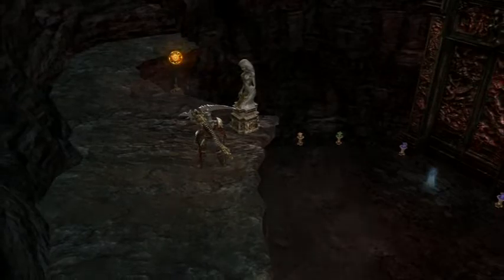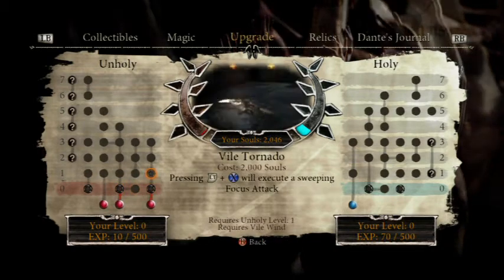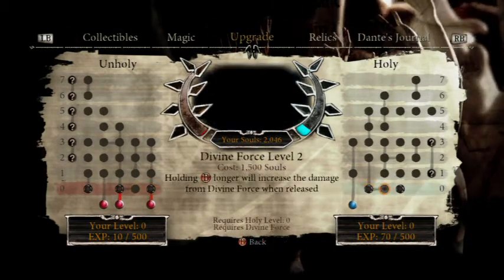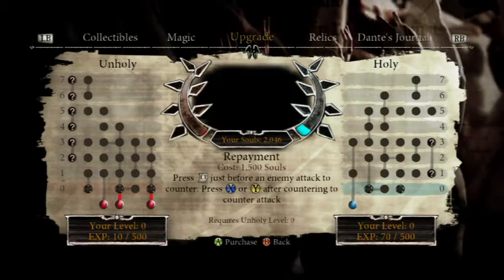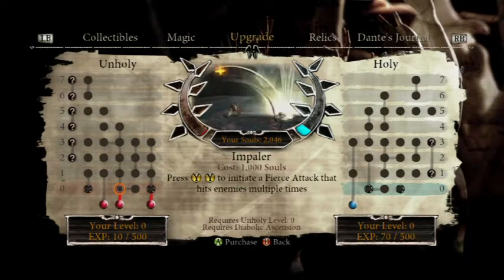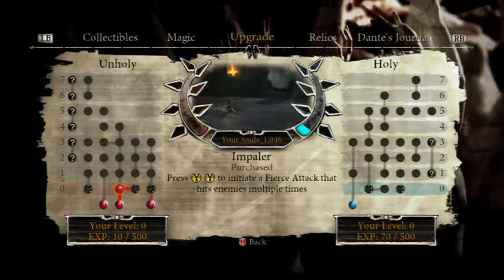The first thing I want to do in this episode is spend some of my souls on some upgrades. We haven't gone up to even level 1 in anything, although we do have a lot of experience in Unholy. I want to buy Impaler right now, because this just makes the heavy attack actually worthwhile, since there's two attacks instead of just one.